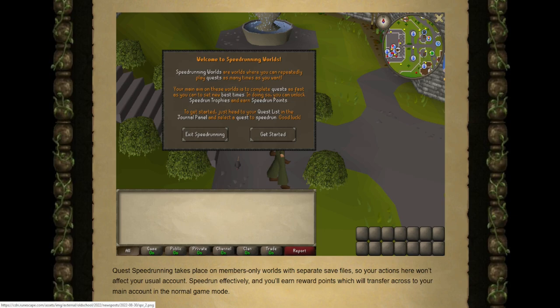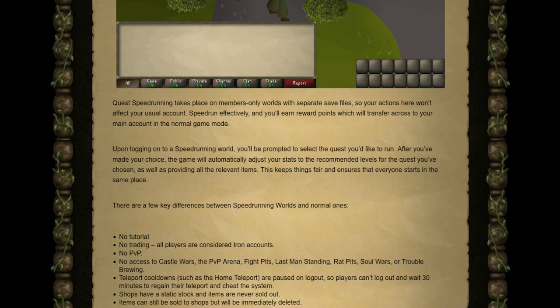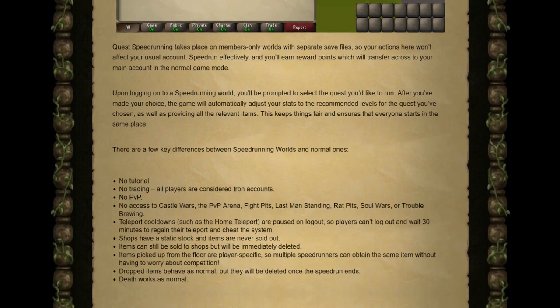If you have played Leagues, you'd recognize the pop-up window when you log in — Quest Speedrunning worlds are very similar to those. Upon logging on to the Speedrunning world you'll be prompted to select one of the quests, and after you've made your choice the game will automatically adjust your stats to the recommended levels for the quest you've chosen, as well as providing all of the relevant items.